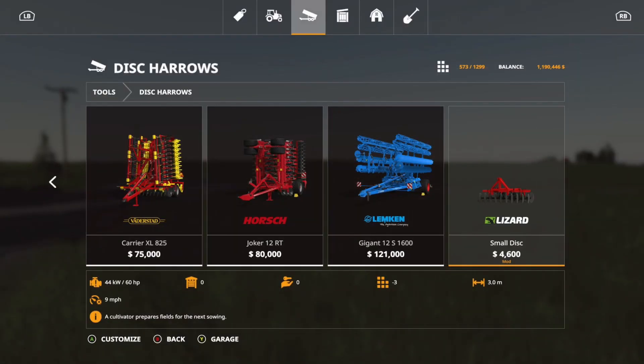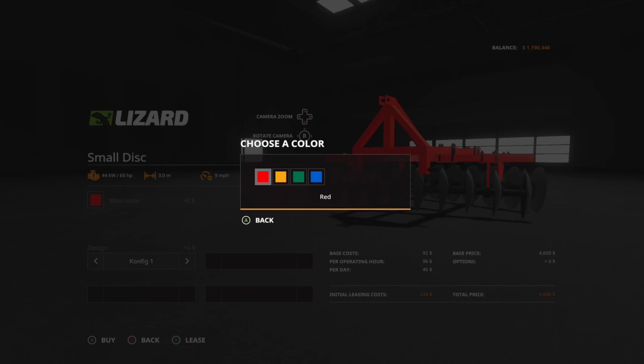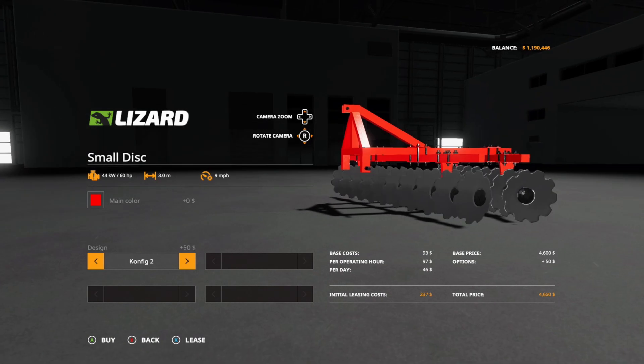Now we have the Small Disc at $4,600, 3.0 working meters, three slots, requiring 60 horsepower. Options include main color in red, yellow, green, or blue. The design option changes the discs — config one through config four.